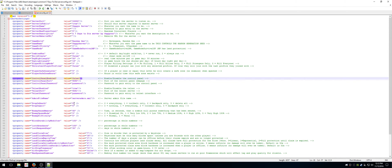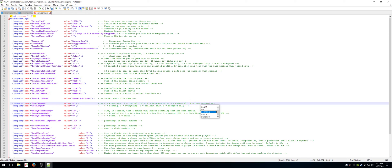Drop on death is my favorite option — this is what I'm talking about when you have more control in the server config file. The options are: 0 for everything, 1 for tool belt, 2 for backpack, or 3 for delete all. There's also a hidden option, 4, and it means drop nothing. So I could change this to 1 or 2. Anything in green is just comments, but it kind of reminds me that 4 is for drop nothing. Drop on quit also has an option — I'm not sure why drop on death doesn't officially list 'nothing', but they do actually have it, it's just hidden.